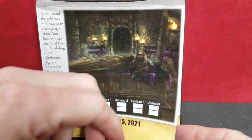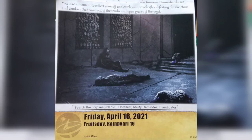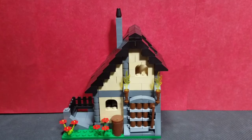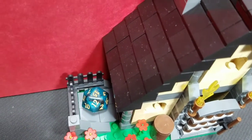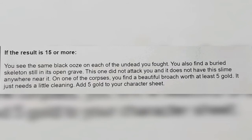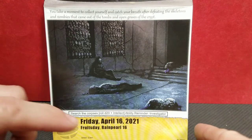After battling the undead, we are ready to go into Friday. Today we take a moment to collect ourselves and catch our breath after defeating the skeletons and zombies from the tombs and graves of the crypt. We are going to search the corpses by rolling a d20 plus our intellect. Jasper has a plus two for intellect, so we add that to the d20. We roll a 15 plus two is 17 — greater than 15. We see the same black ooze on each of the undead we fought. You also find a buried skeleton still in its open grave that did not attack and has no slime near it. On one of the corpses you find a beautiful brooch worth at least five gold. Add five gold to your character sheet.